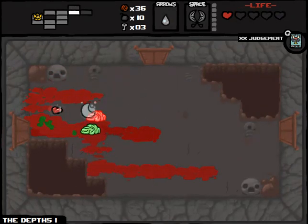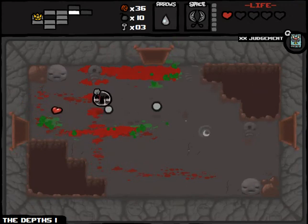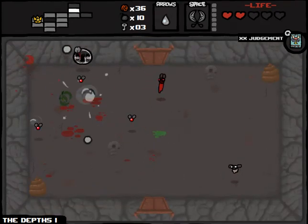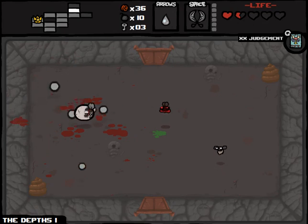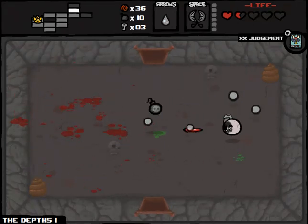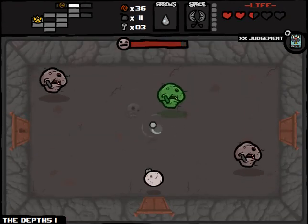Oh God damn, why didn't I just fly away from them? I had the flight mechanic. It's enough to buy how many pieces of double bubble gum? 7 pieces of double bubble gum at 5 cents a pop. Remember when double bubble used to be 2 cents man? Those were the days. Somewhere out there there's like a 75 year old guy watching this video being like 'I invented double bubble.' Didn't expect the joke to take that direction, did you?